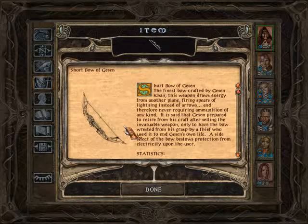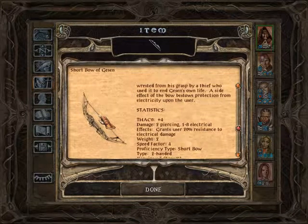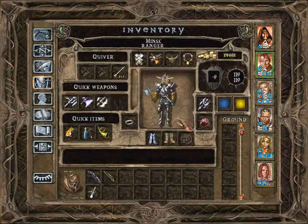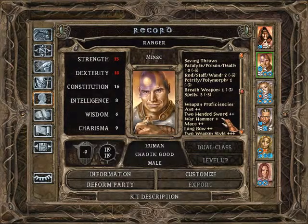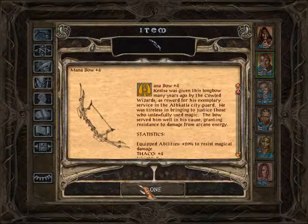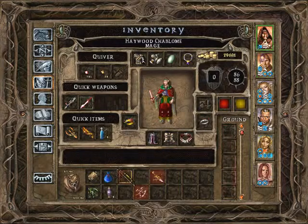We have the Shotbow of Gezen — the finest bow crafted by Gezen. This weapon draws energy from another plane, firing spears of lightning instead of arrows, never requiring ammunition. It is said Gezen prepared to retire after selling this invaluable weapon, only to have it wrested from his grasp by a thief who used it to end Gezen's own life. A side effect bestows protection from electricity upon the user. It's a plus 4 weapon, grants 20% resistance to electrical damage. So I guess we give that to our archer — he's good with a longbow, not a shortbow, but it doesn't make much difference.